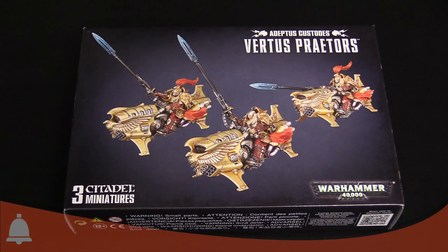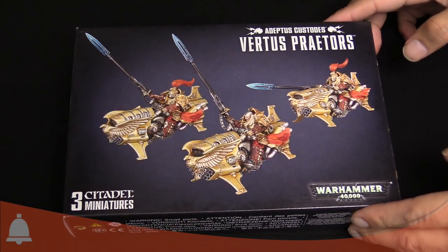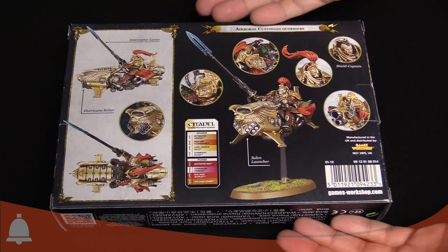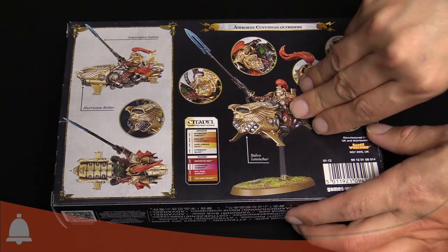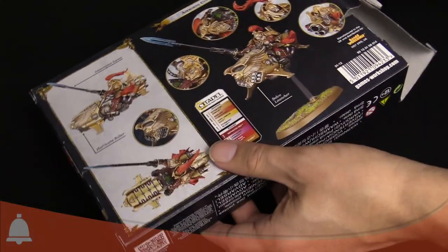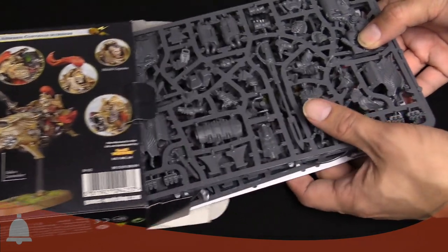The Adeptus Custodes jet bikes with lances and stuff. I've seen pictures, but holy cow, these look awesome. Let's get into it — I am super pumped. We're also really excited because we are getting jet bikes back in the game. Jet bikes are dark age tech that hasn't been seen in universe for a very long time. And they're back!